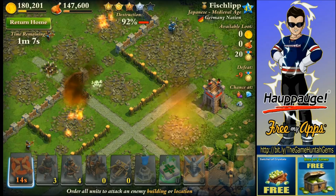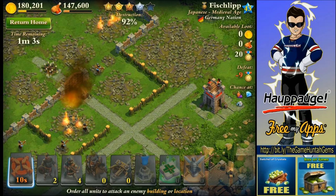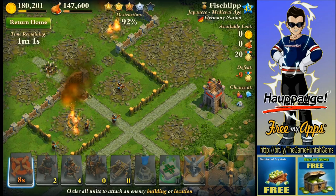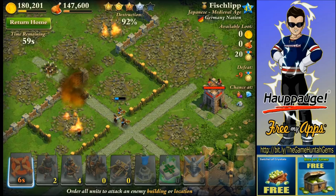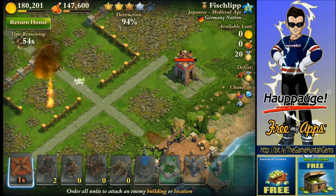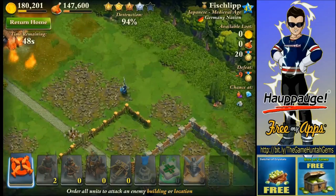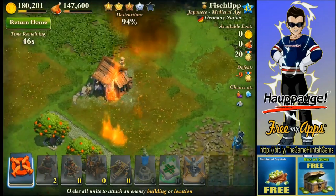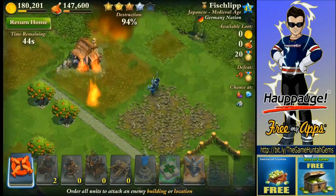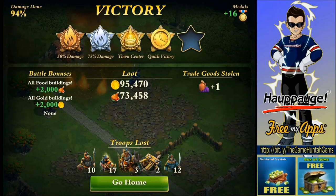Look at those towers — they destroyed both my ballistas in one shot. That was a bad move. But look at that tower — it's bringing down everything in one shot too. Interesting. I got two of my phalanx still on the battlefield. There's nothing else to destroy, let's get out of here. I just want to see if I'm going to have those phalanx back when I go home.